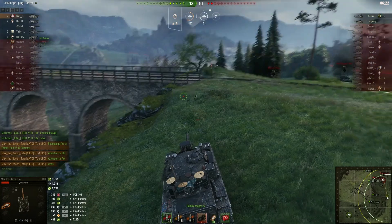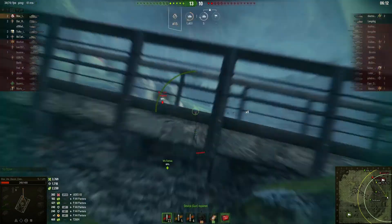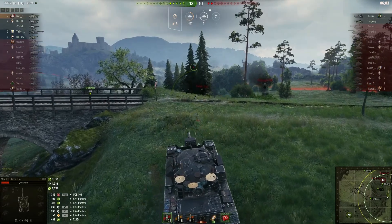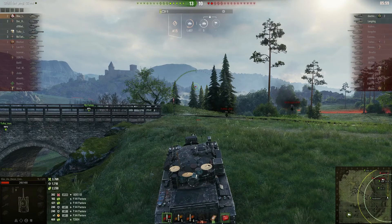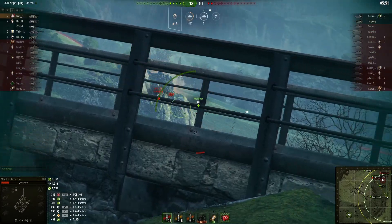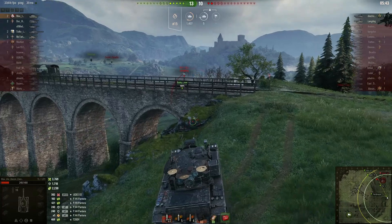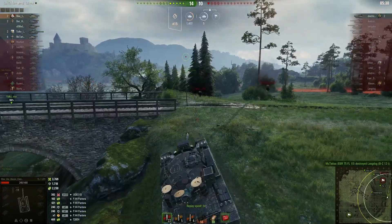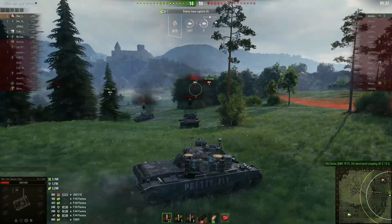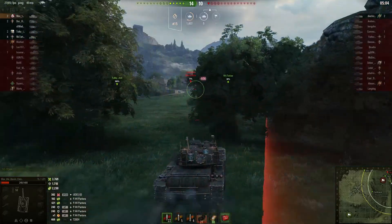Max takes a penetrating hit from the Udez who's still hiding way back there. Max is calling for help. The EBR finally spots the Batchat 12T and drives right by him. Max is able to fix his gun, but the Batchat just isn't coming out. The EBR tries to spot the Udez, hoping it'll shoot at him — nothing happens, so he goes back for the Batchat. Finds the Batchat, hits him twice. The Batchat comes out and that Batchat is gone. Only one tank left — the Udez gets spotted, but all the buildings in the cap are blocking Max from getting a shot in.